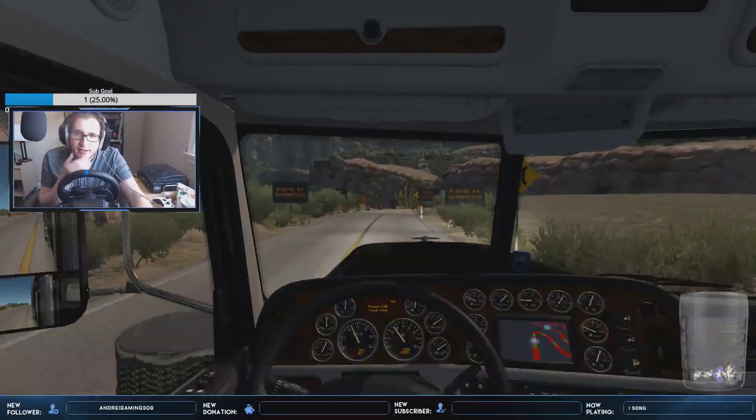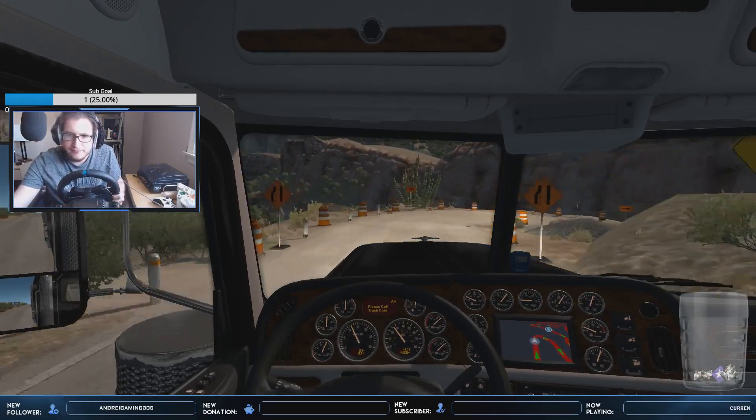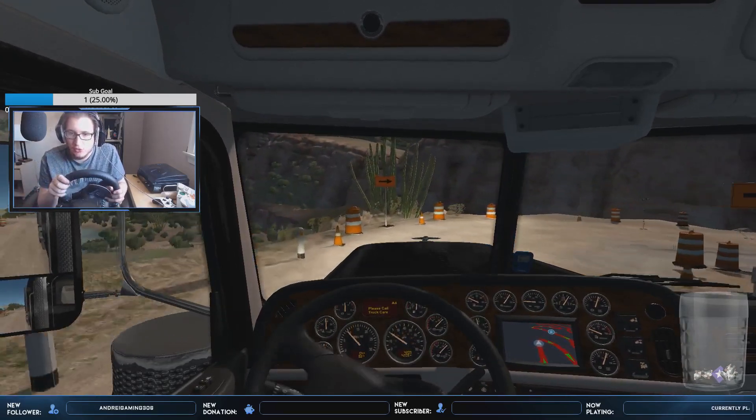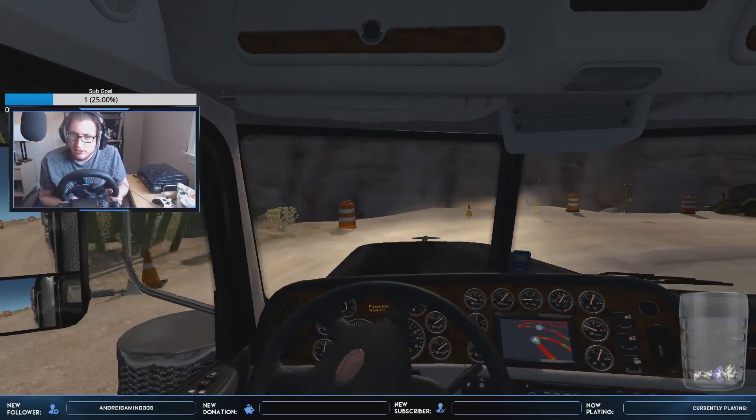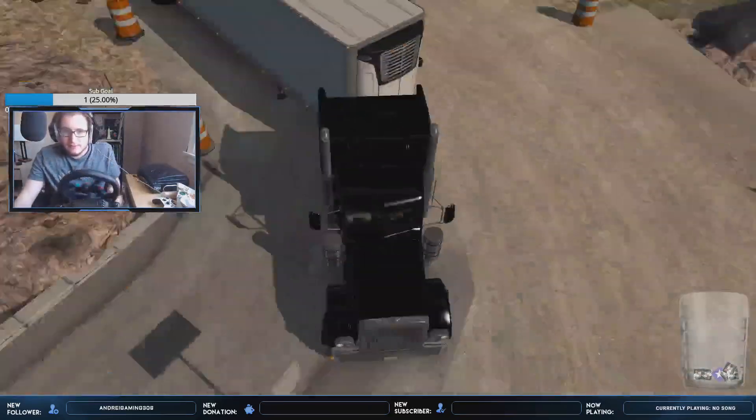They're giving me really big canyon road vibes. A couple days ago I was streaming Viva Mexico, which is probably the best map mod for American Truck Simulator. And there was this really windy canyon road with no barriers at the end so you could fall off. There were people overtaking you — it's a super dangerous road, but it was super fun to drive down. In American Truck Simulator, the base map really doesn't have many of these roads.